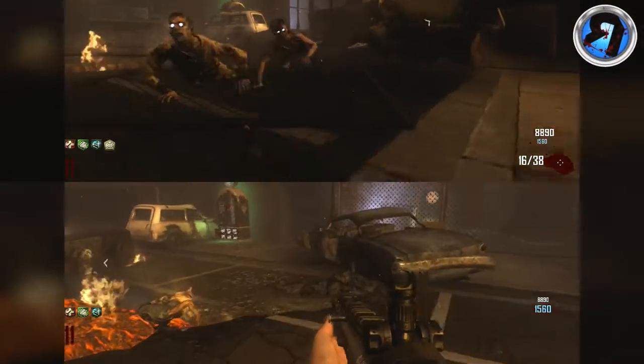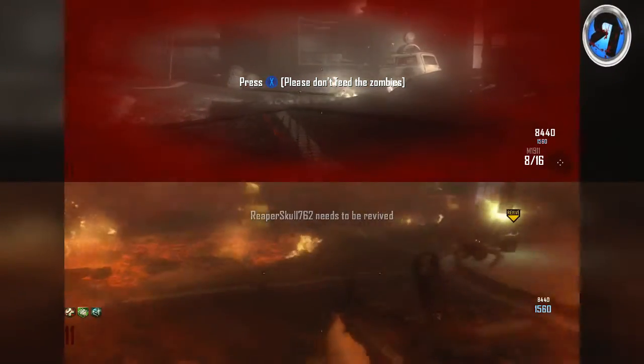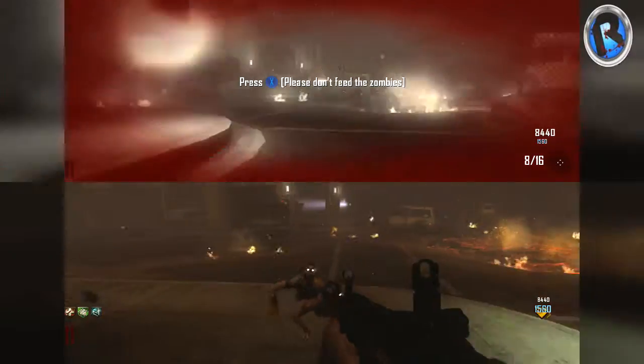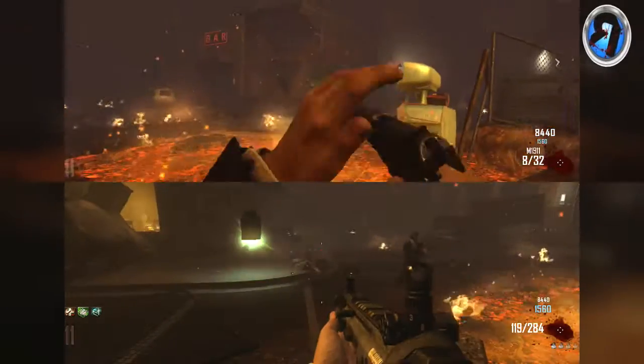Now you're going to want to let the zombies kill you — just walk away, let them kill you. You'll crawl away a little bit, and your Tombstone will be placed right there. Now kill the zombies.